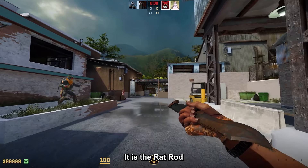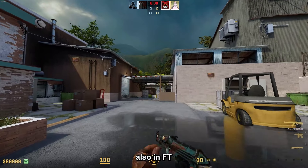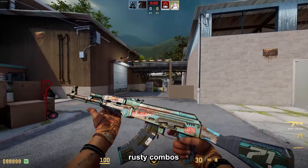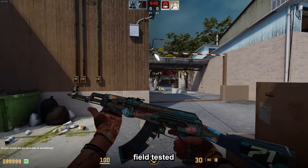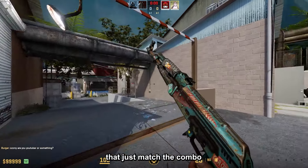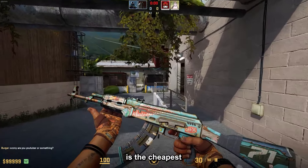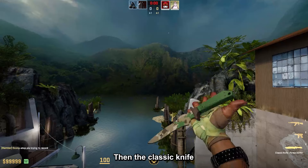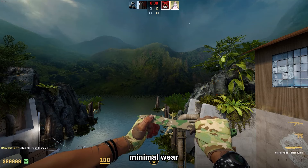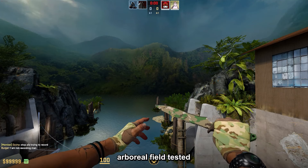Then the Bowie Knife Rust Coat Battle-Scarred with the Hand Wraps Constrictor Field-Tested, and for the AK it is the Rat Rod also in Field-Tested. This is one of the best rusty combos in the game — the AK just fits perfectly, especially in Field-Tested as it has some scratches that match the combo very nicely. This is the cheapest combo in the video at only $195.